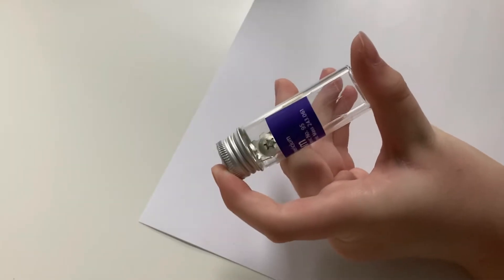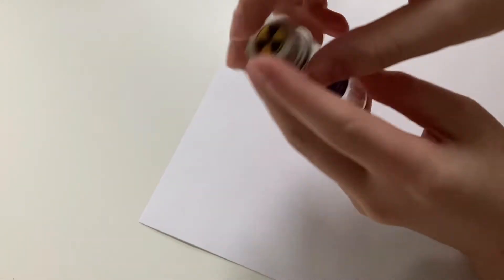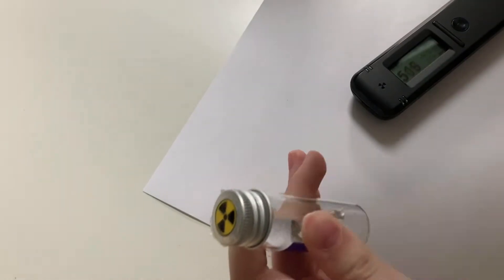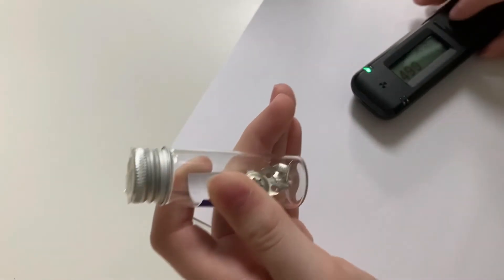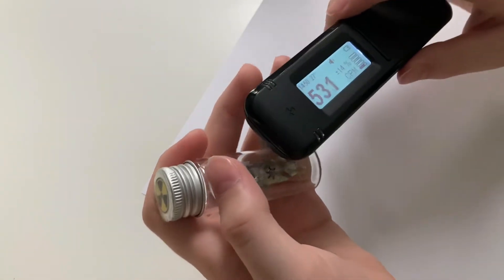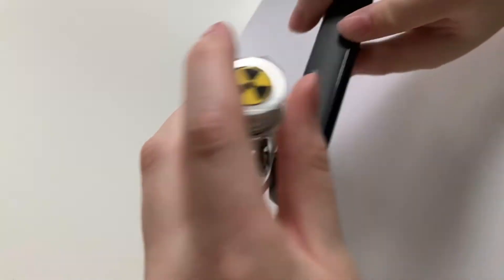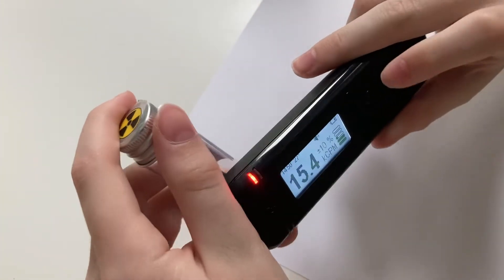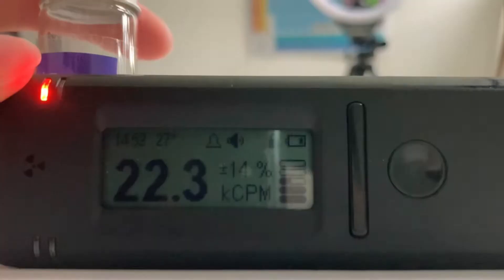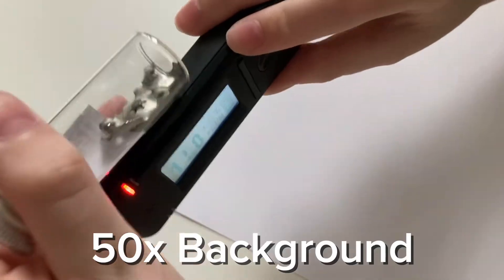This right here is an Americium CM241 source, and as you may or may not know, it's available to everybody — it's in smoke detectors. Out of all the stuff I've brought up here, this is probably the highest we're going to push the readings. You can see it doesn't really look like much until I turn this around and get that source right on there. It went up to like 30,000 counts per minute.